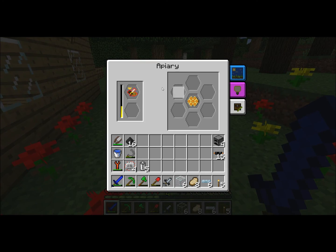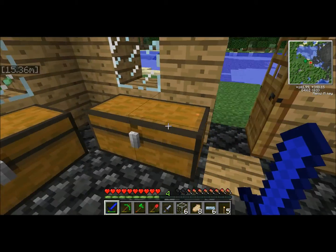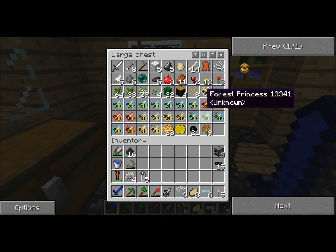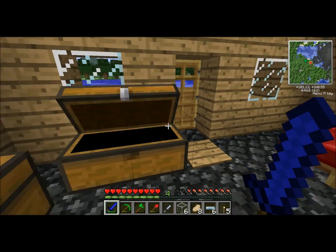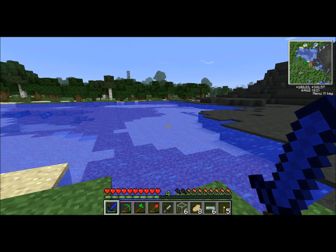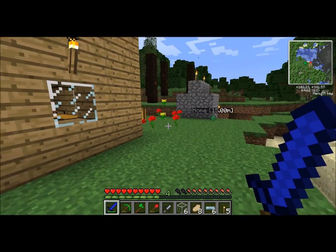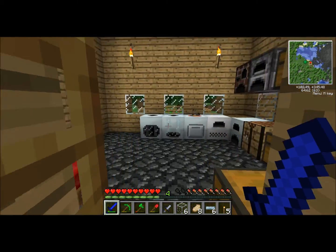I've been working on my bees a little bit off camera — when I say a little bit, I mean holy cow, lots of bees. I went to a desert, I went to a jungle but didn't find any there. I went to a snow biome and found some wintry ones. I started crossbreeding and got something called a common bee.